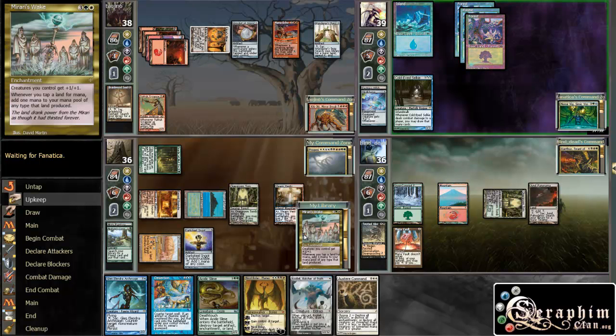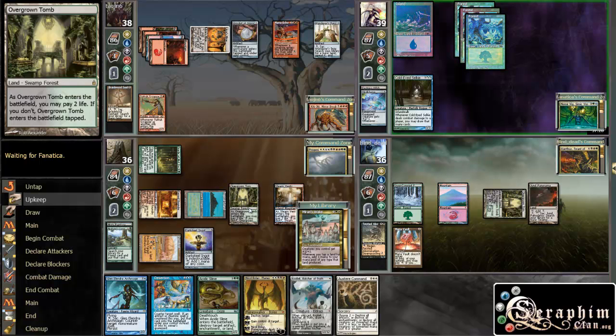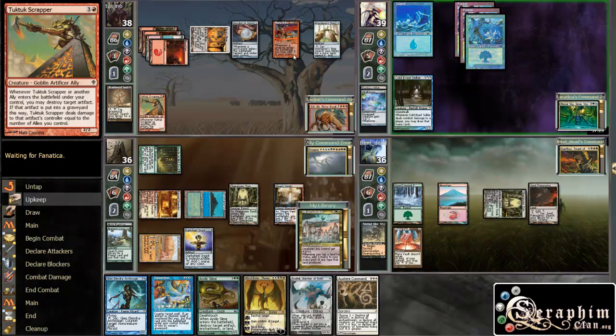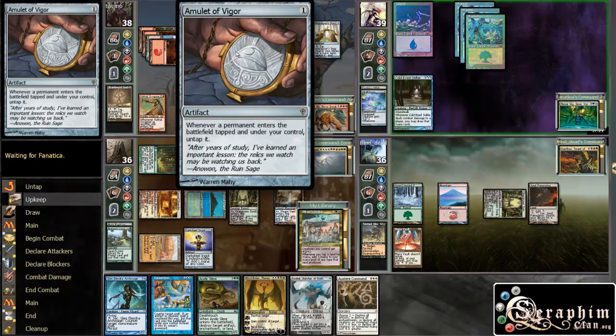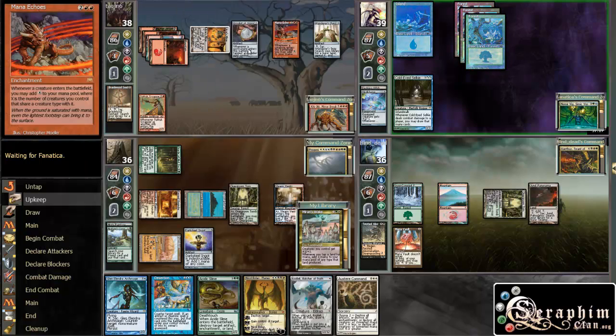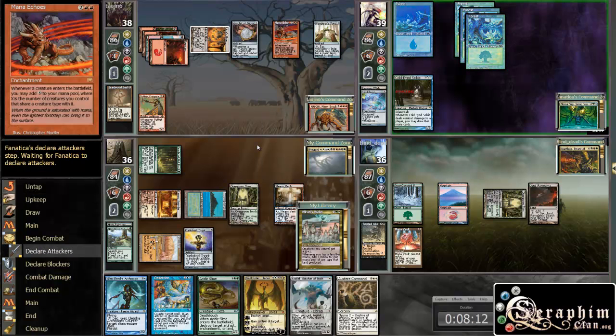So if I cast Mirari's Wake next turn with 1, 2, 3, 4, 5 mana, I would need to have two lands up to leave the Desertion up for his Kiki-Jiki. Kiki-Jiki doesn't do much for him right now, though. I'm not sure what the other part of his combo is — I probably should know, but I'm afraid I don't.